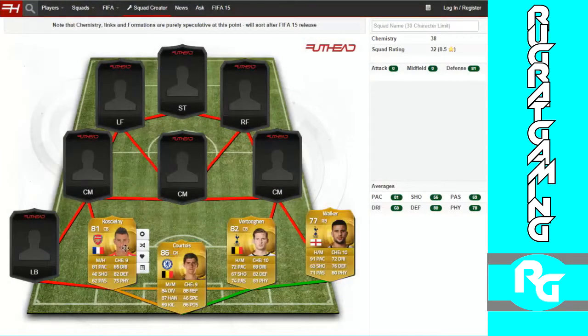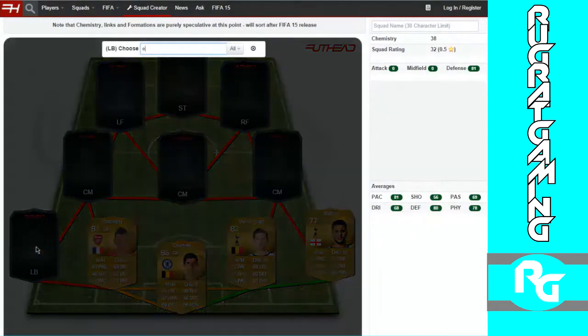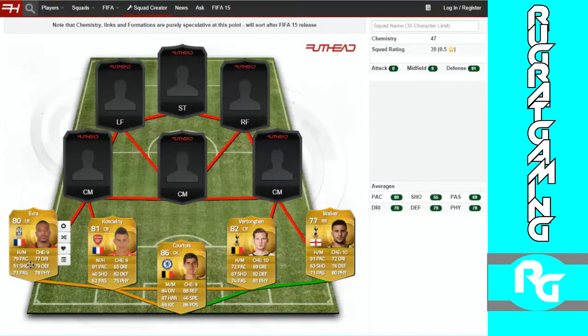Koscielny is going to be perfect for the squad — 81 pace, 82 defending, 75 physical, decent dribbling and passing. He's mostly here for the link up with Evra. Evra doesn't cut it in pace but I picked him because he's got good defending, good physical, and really good dribbling for a left back.